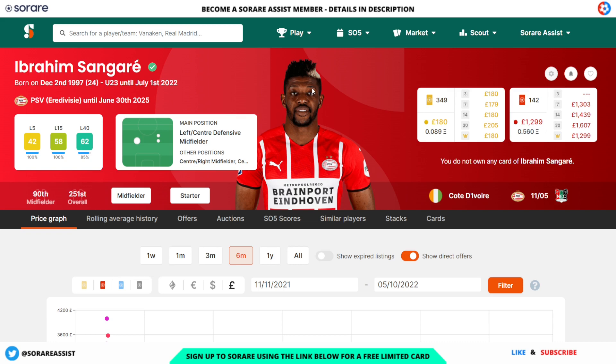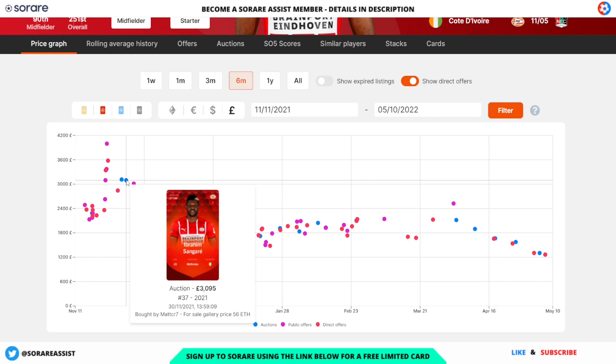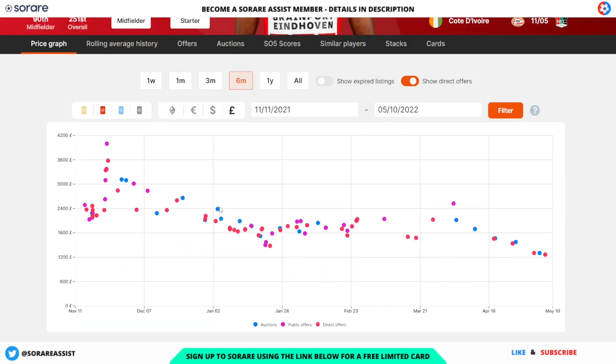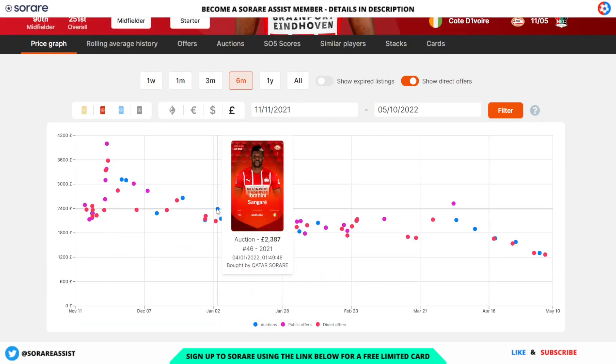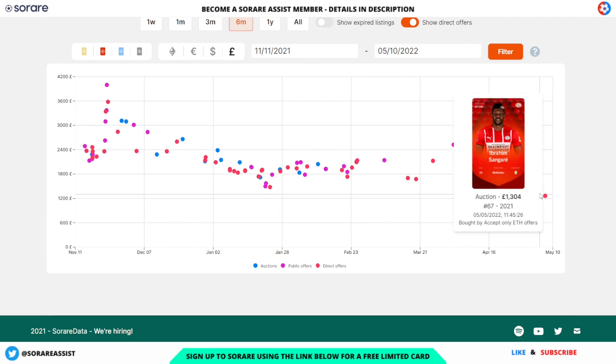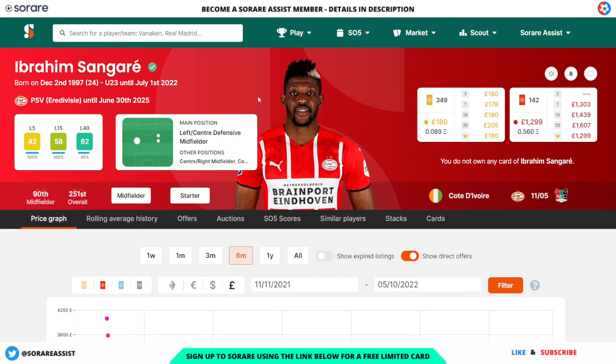On to midfielders now, and the first one is Abraham Sangari of PSV, with an L15 of 58 and a fantastic L40 of 62. He's currently going for £180 on limited and his rare is going for around £1,299. Back in November he was selling for around £3,095, which is a huge saving on his current price. In January he sold for £2,387, and more recently someone snapped him up for £1,300 on auction on the 5th of May — an absolute steal for a quality player.